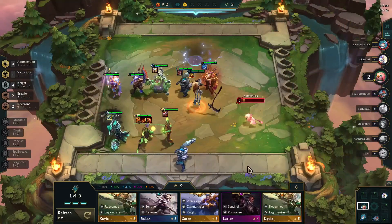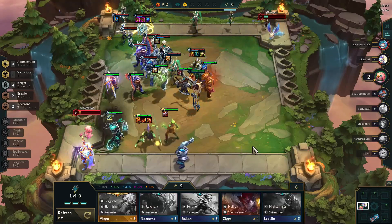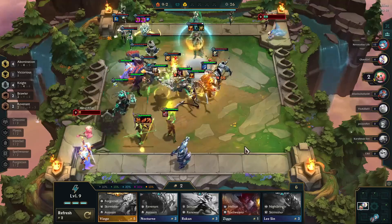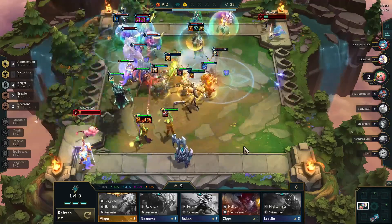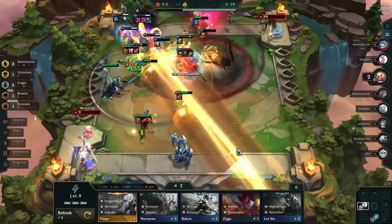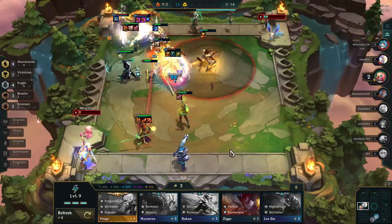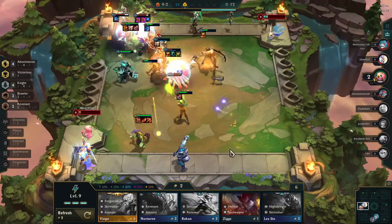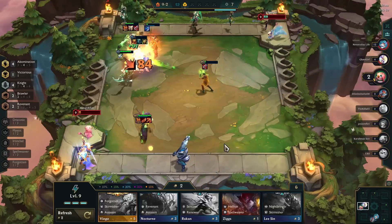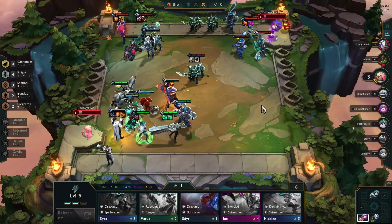What I also found in this configuration is that you can actually use some of your Abomination champs as a secondary carry. In this case, I had three items on the Gold Kalista. Because of the Knight buff and the people in front of her, she was able to stay protected for a long time, which allowed her to do damage along with Scion. That helped the team overall, and enabled us to win a fight against an incredibly well-stacked Vel'Koz and finish off a really tanky Leona.